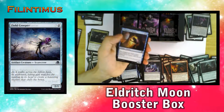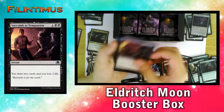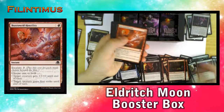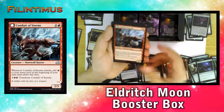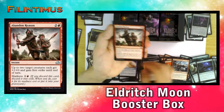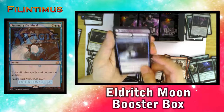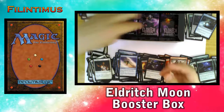We have a Field Creeper, Enlightened Maniac, Succumb to Temptation, Holy Staff, Ironclad Slayer, Brazen Wolves, Waxing Moon, Barrowed Hostility, Ironwright's Cleansing, Conduit of Storms, a Lunar Force — our first one — Abandoned Reasons, a Liliana's Elite — our first one — and a Summary Dismissal. We have a Spider Token and a Token shift.